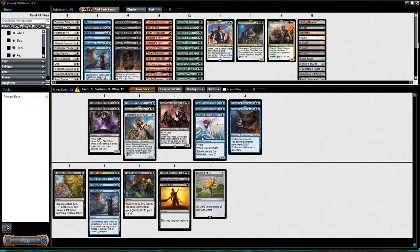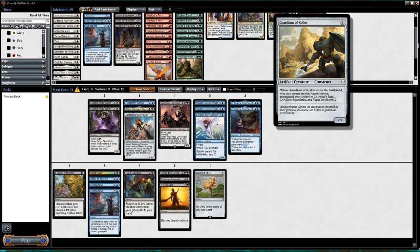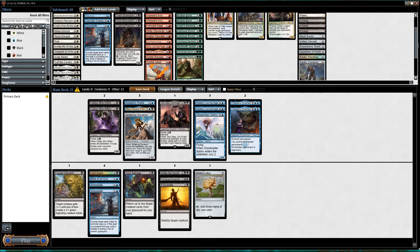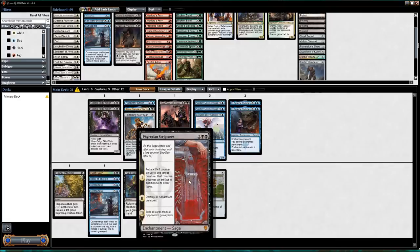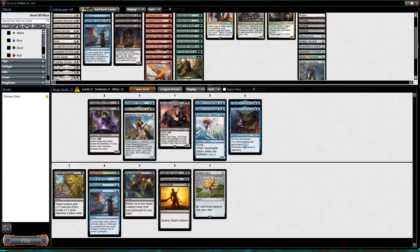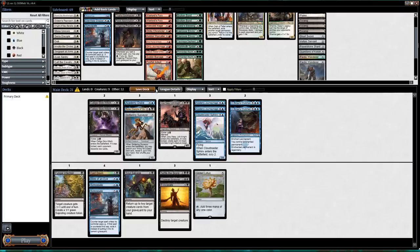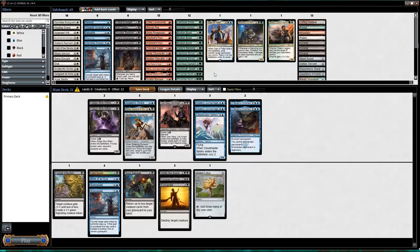I can cast Eviscerate, Settle the Score, Soul Salvage, Syncopate, Blink of an Eye, and Cast Down — it's really not great. How good is Guardians? It can bounce Skittering Surveyor, bounce Josu Vess, bounce Bolas's Clutches if I've taken something and want to replay it. It's really good at bouncing Scriptures. With the two Syncopates helping maybe I just put in the third Syncopate.